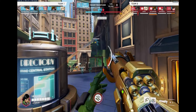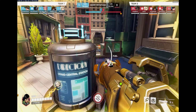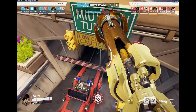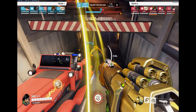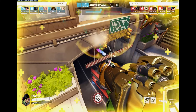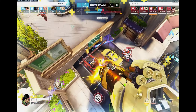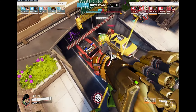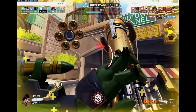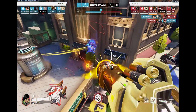The enemy Pharah is trying to push here but she's having trouble. I see the Ashe is focusing on my team, so I decide I'm gonna dive her. The Ana misses the sleep dart, so I keep going for her — she has nothing to do. We clean up the rest of the team. The Pharah Mercy didn't really get any value. I tried to push the Pharah and we did get her, which is really nice.